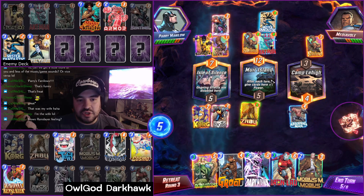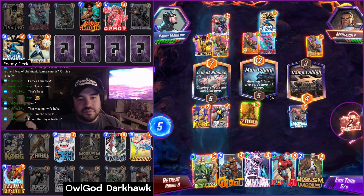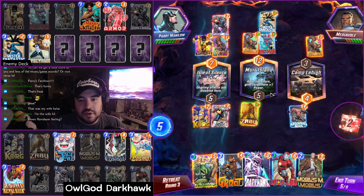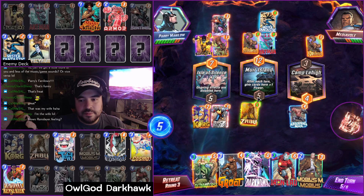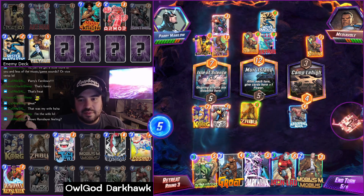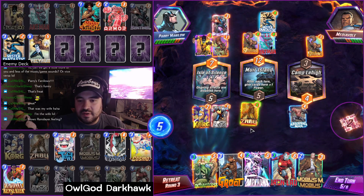I think she might be a little underutilized in this deck — maybe if I had something like an Iron Man in here. I originally was running Rogue; I took her out for Enchantress just for a little more power, because I felt like if you didn't draw Darkhawk, you were pretty screwed. But I think maybe an Iron Man might be worth it if we're going to keep Ravonna in the deck.